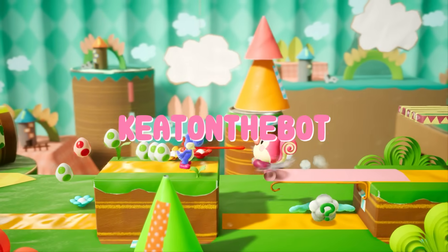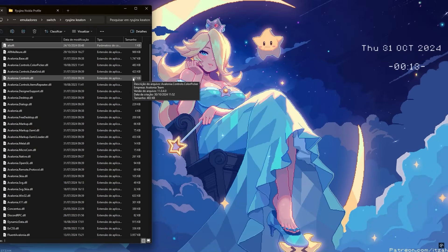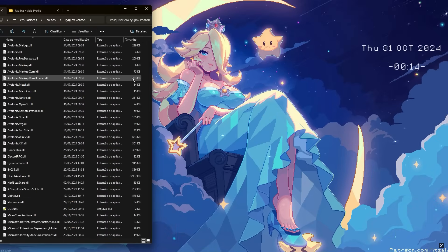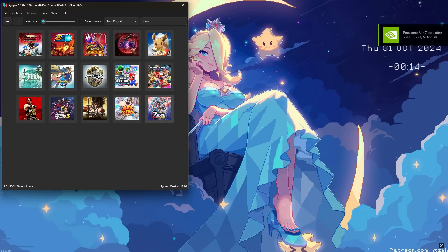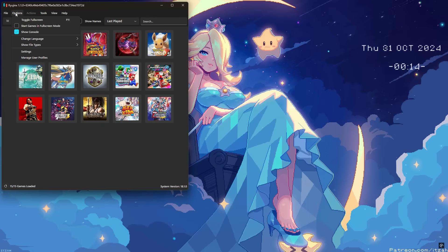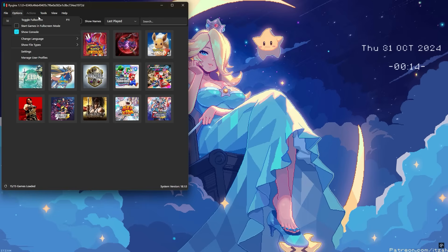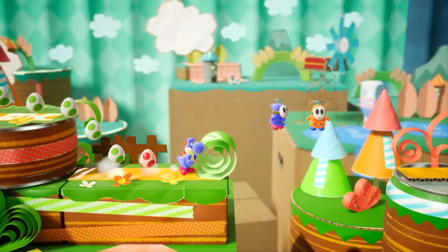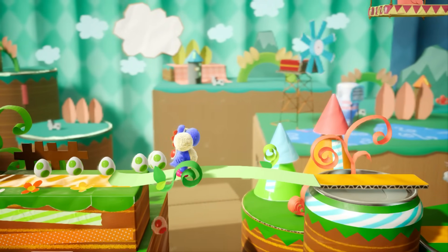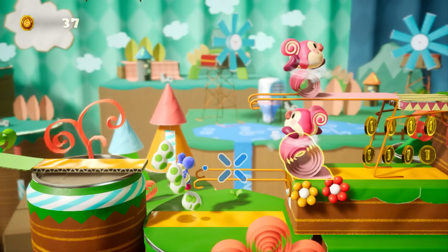First up is the project from dev Keaton the Bot. This one seems to be progressing more slowly — so far only 3 builds have been released, with some code merges that were rolled back due to conflicts. He hasn't clearly outlined the goals on GitHub, but it looks like he's working on implementing a UI called Avalonia. I looked around for examples of what this might look like, but there aren't any visuals yet.